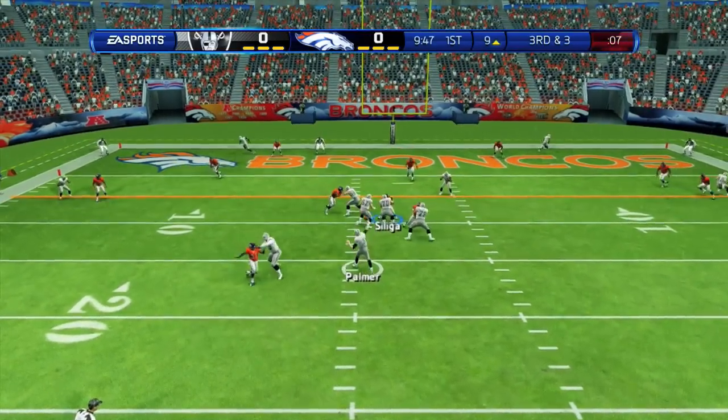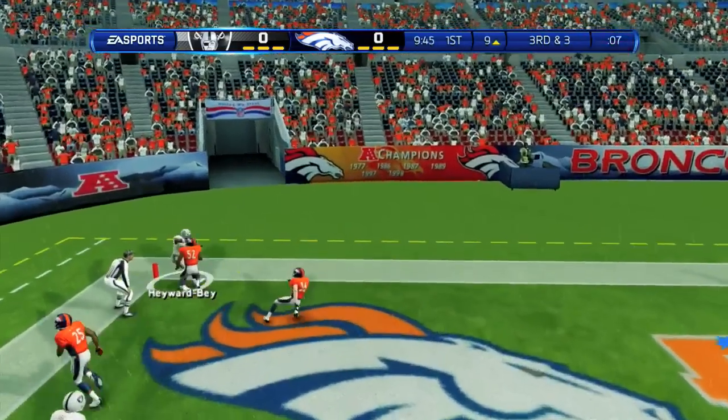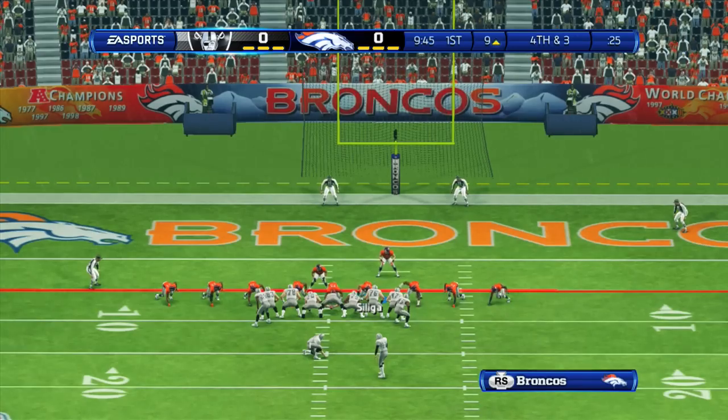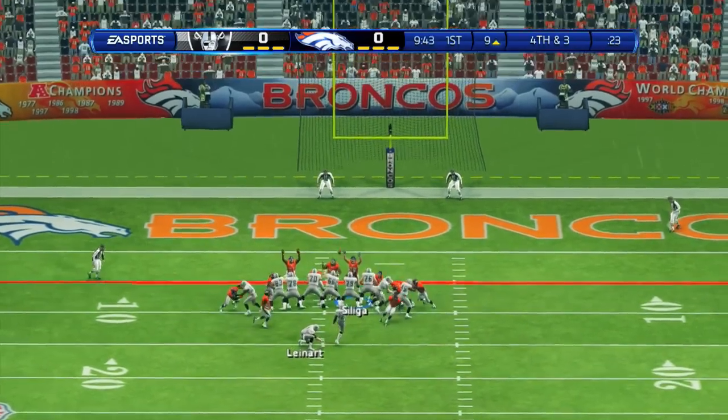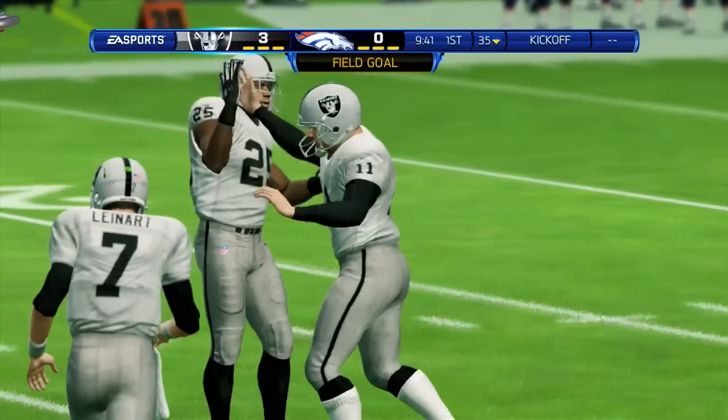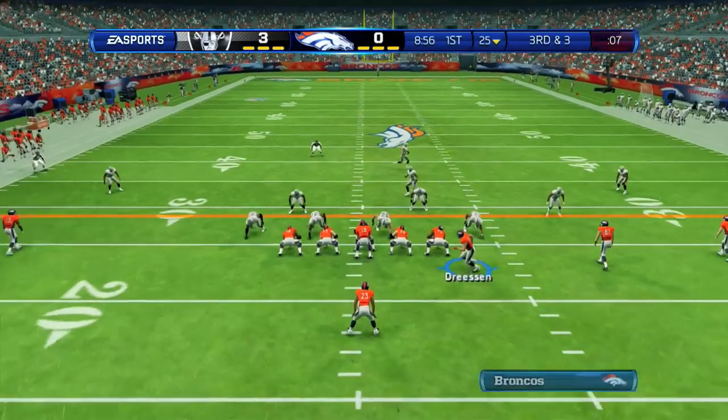Palmer back to pass, looking left — that is dropped by Hayward Bay in the back of the end zone. That should have been a touchdown. They settle for a 26 yard field goal, which is good, putting the Oakland Raiders up 3-0 over the Denver Broncos.